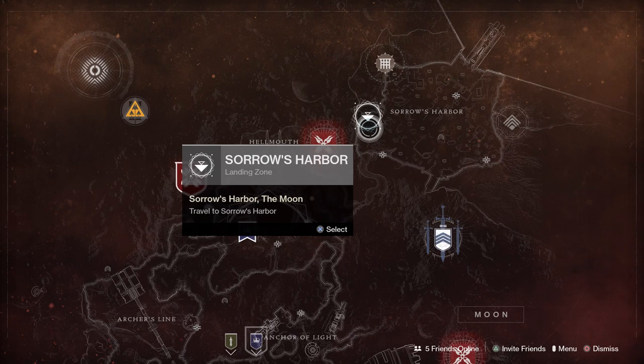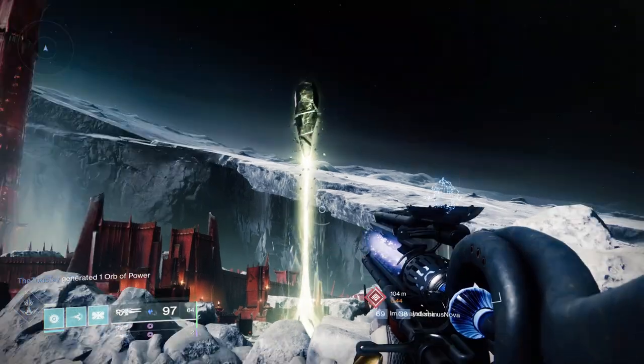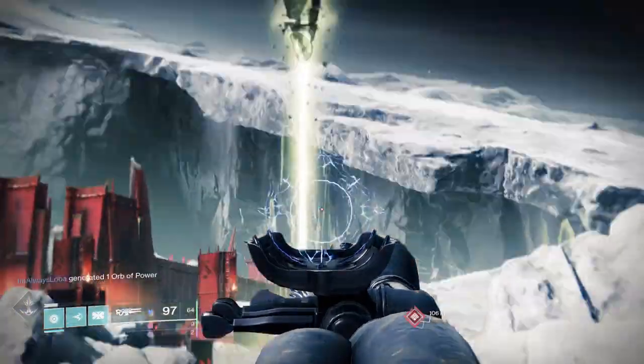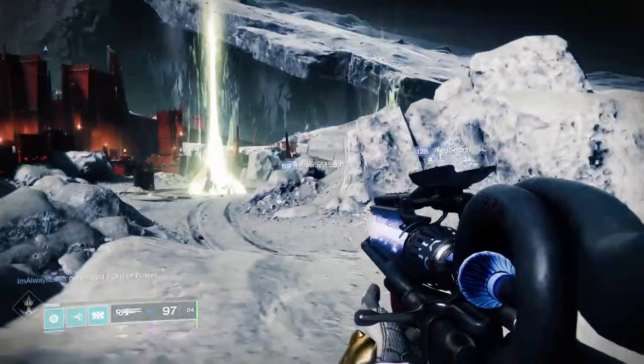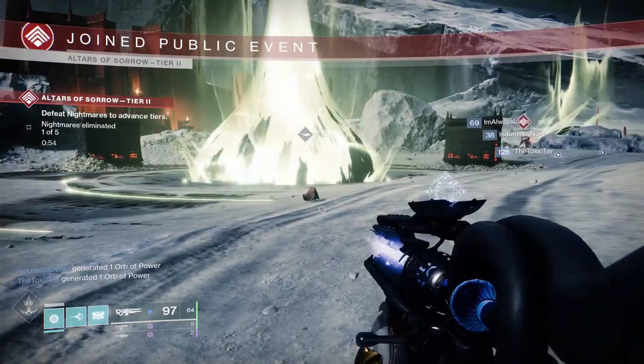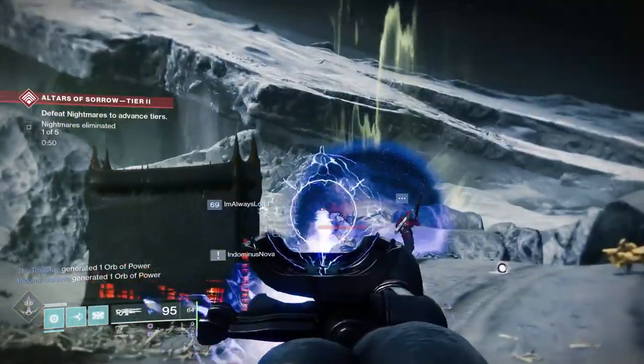For those of you that don't know, you're going to have to load into Sorrow's Harbor to do the Altars of Sorrow on the Moon. As you load into the area, you're just going to be looking for those giant green hive magic spires like you would for the Altar of Sorrow public events, and then just strap on Agur's Scepter and go nuts killing enemies.